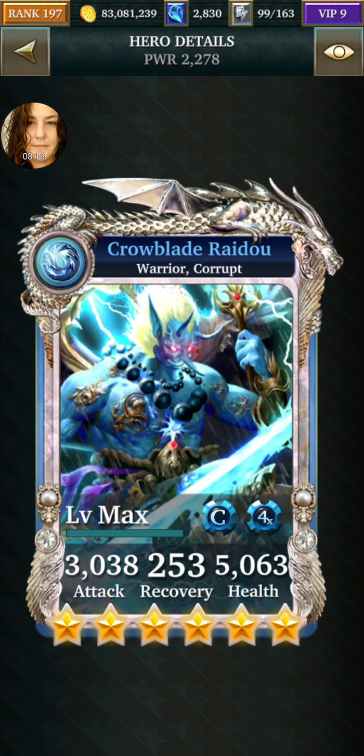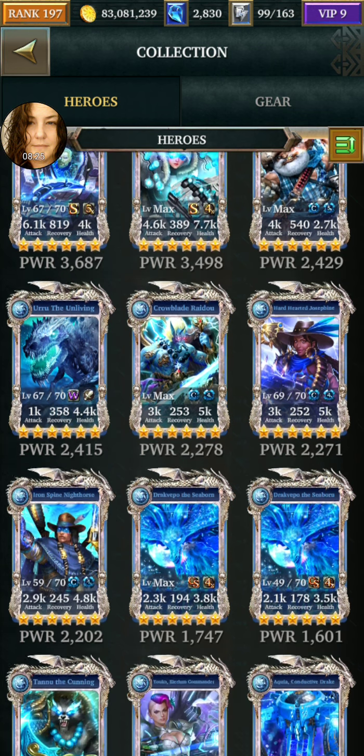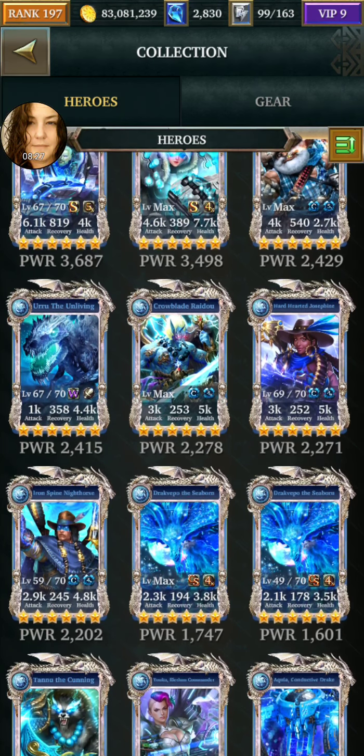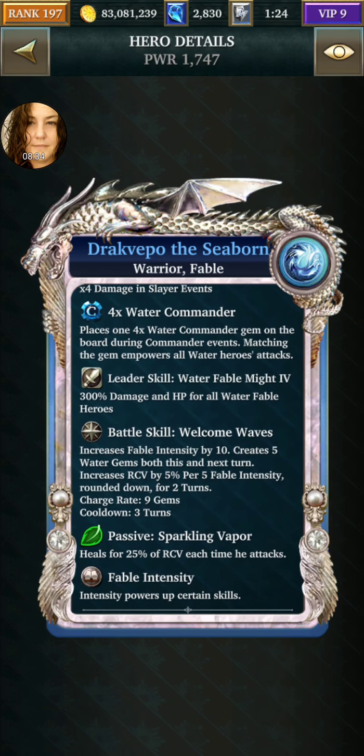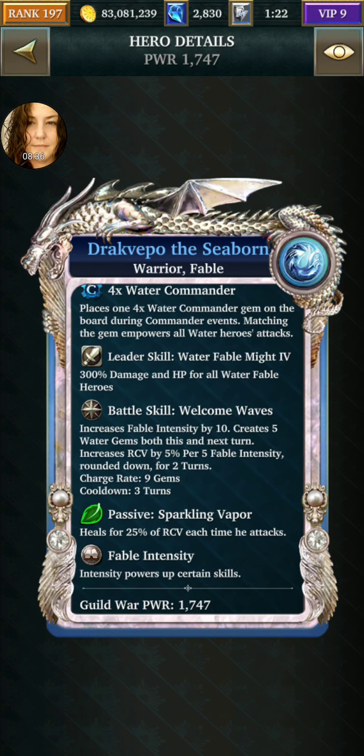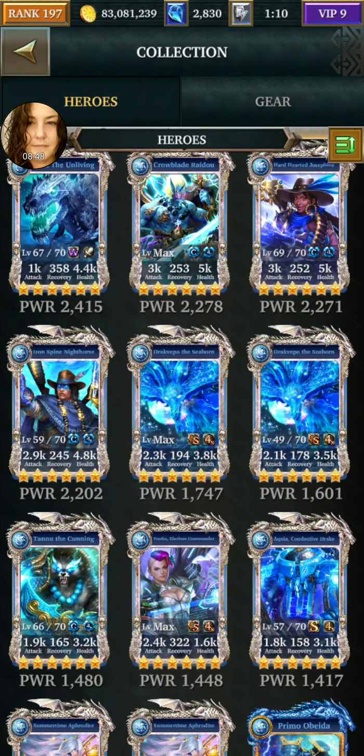I would definitely use him and Tanu and your three humans to start with. Just don't use him or him as a leader. And then also Drake Vepo — he's a slayer or commander. He's fable intensity and he heals. He creates five and five, and you have two of them and his relic also.